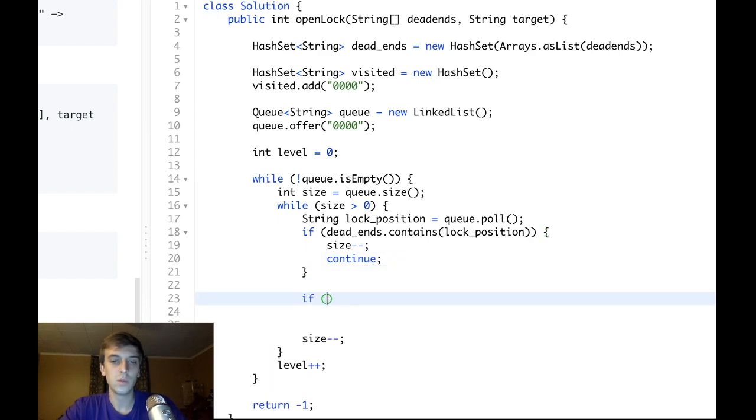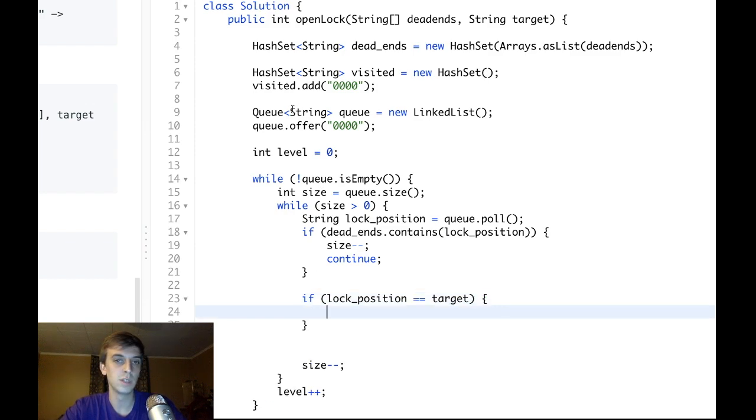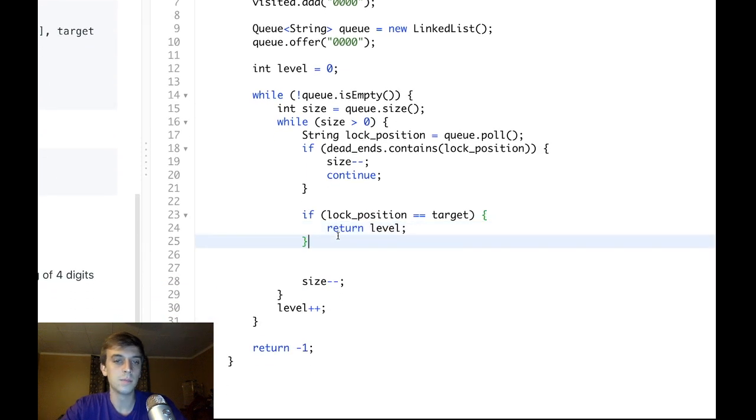If it's not a dead end, we check if the current node equals the target. Maybe the target was 0000 and we started at 0000 — we pop it off, check if it's the target, and if so we return level, because that's how many moves we took. Otherwise it just keeps checking every time.